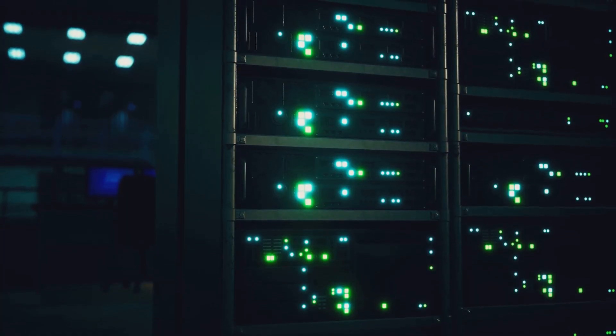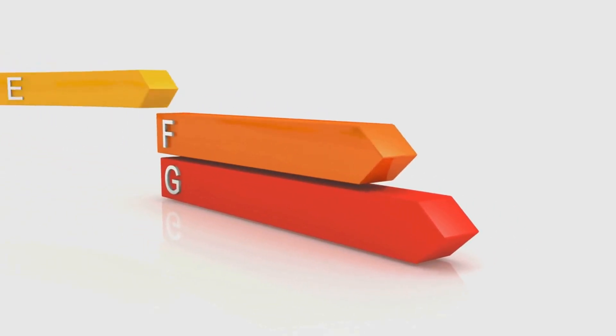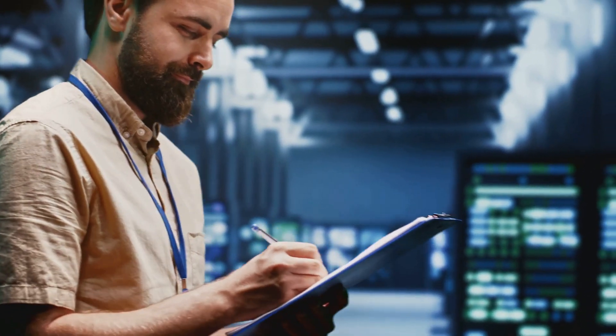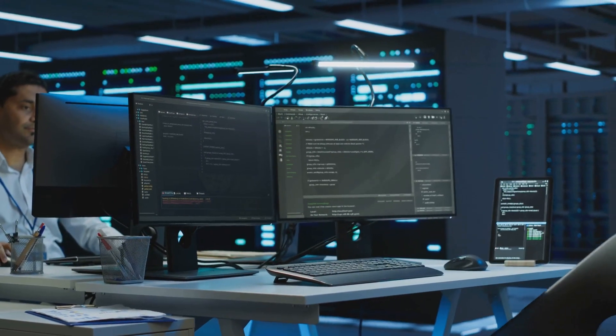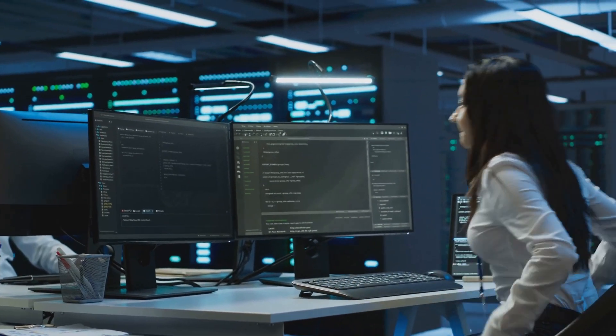But it's not just about preventing downtime — it's also about sustainability. With a digital twin, you can analyze energy consumption patterns, optimize cooling systems, and reduce overall resource usage. This not only saves money, but also reduces the data center's environmental impact. Think of AKCP's digital twin as the ultimate data center sidekick — always watching, always learning, and always ready to help you keep things running smoothly.